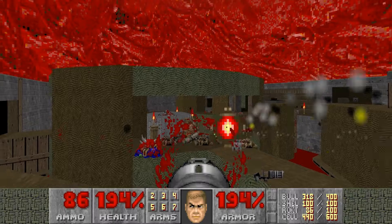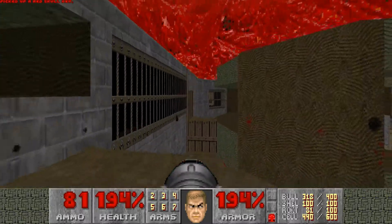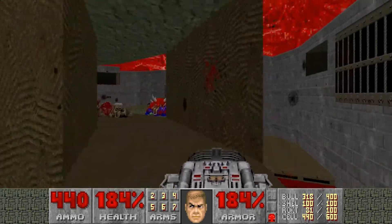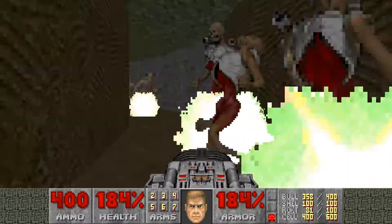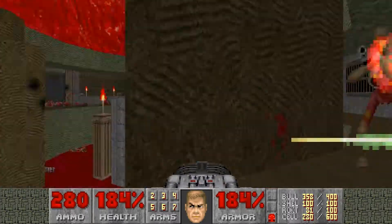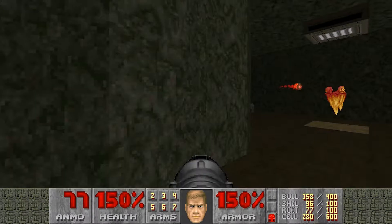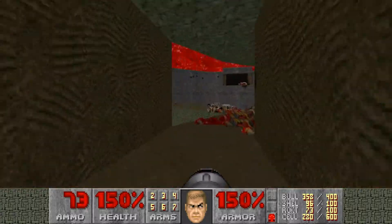16 enemies to go. Grab the red key — and it lowers this platform. So if you wanted to get the Soul Sphere, you've got to do it first. With the red key in our possession, we can actually open up the red door. Hit the switch and I have no doubt it reveals the last of the teleporting enemies. I already grabbed the Mega Sphere, which sucks, but only five more enemies to go. Should be in the final area.